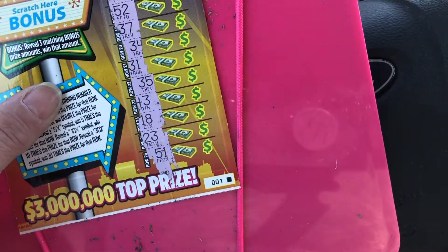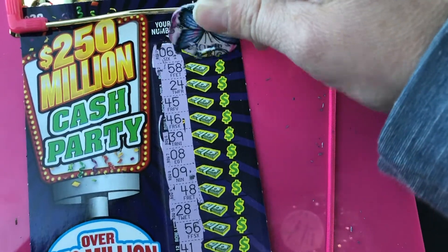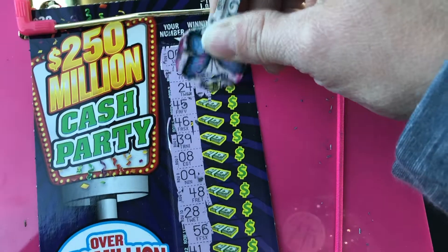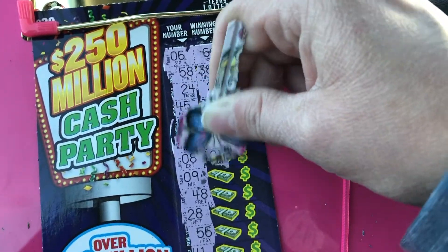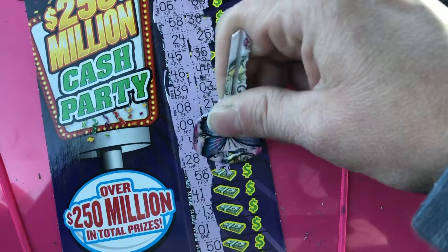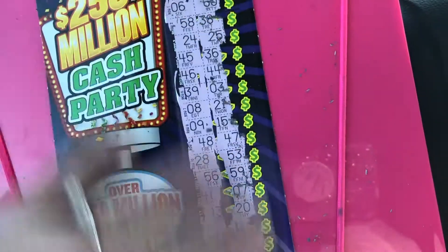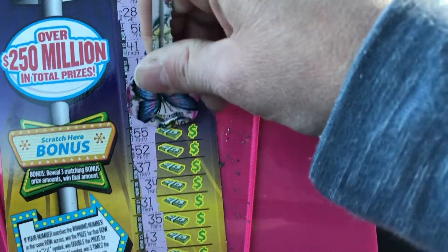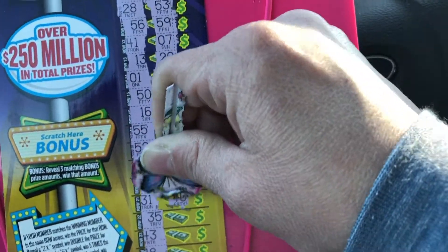All right, we do not have any multipliers. Now let's see if we have any matching numbers. That was inverted - we needed a 6, we get a 60. Oh, rotten. 24 - we get a 25. All right, 47 - one off. All right, all right.